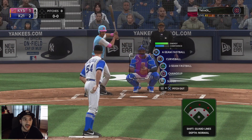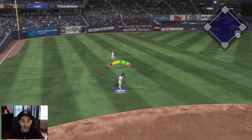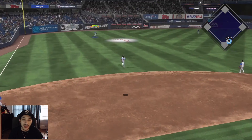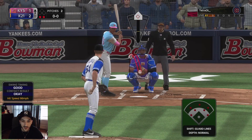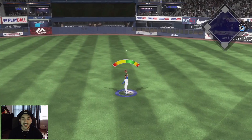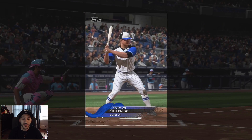We bring in Tom Wilhelmsen to close it out in the ninth inning. Quick first out — a pop-up to Hanley, exactly what we wanted. Wilhelmsen is the team epic for the Mariners if you didn't know. Two pitches, two quick outs — we just need to get Billy Williams out. Shallow center field, Gallo coming in, and that is the game! A 2-1 victory — not pretty, but a win.